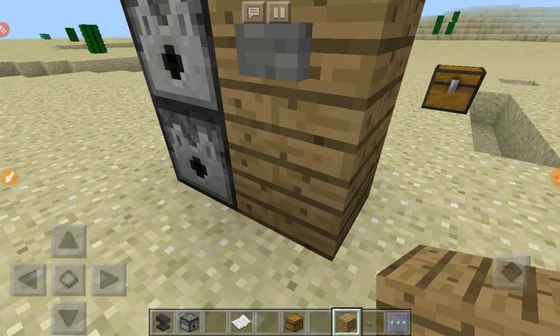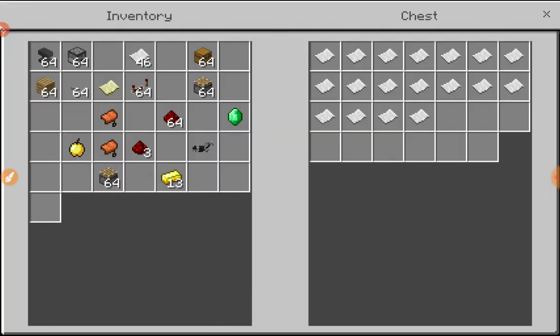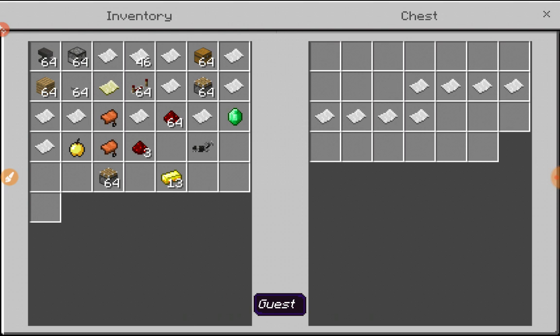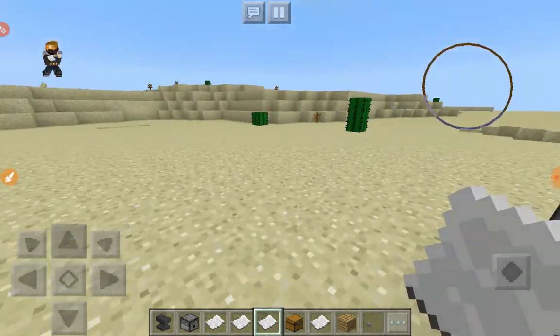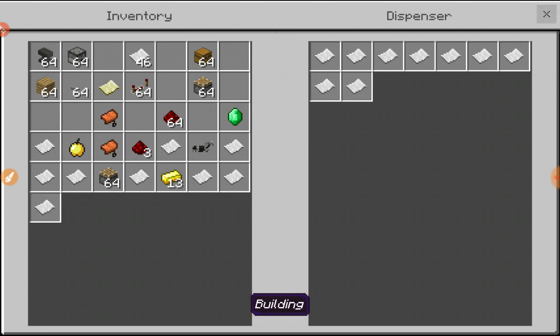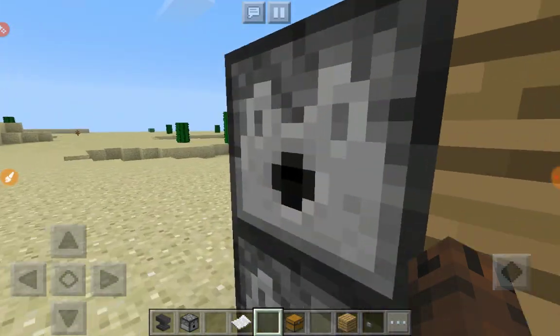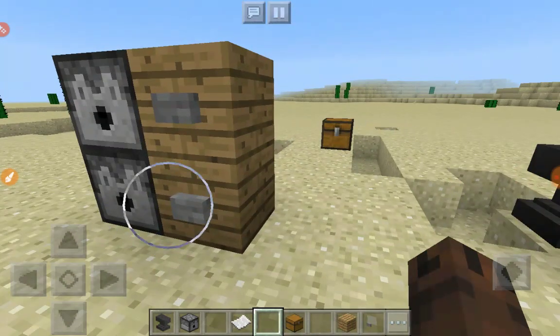I'm gonna take all these papers out. These are 18 options of what I can do — like whatever I want, countless things. There's so much paper Steve can carry. We fit exactly two dispensers.